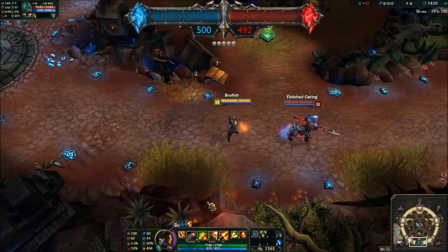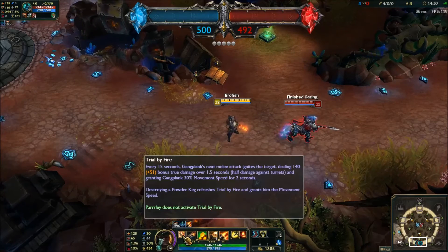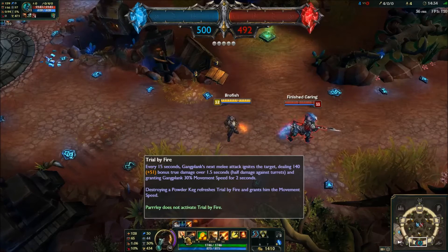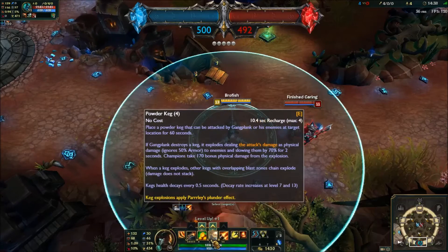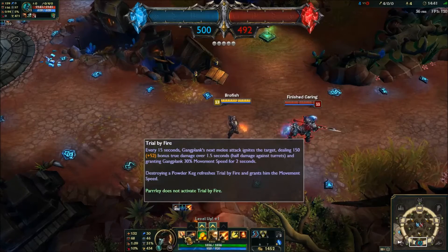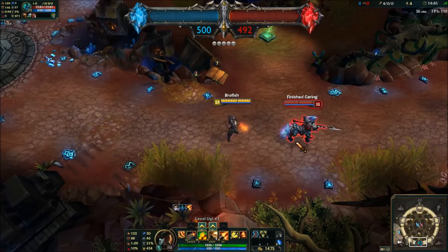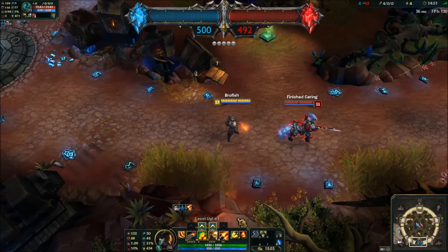When people engage on you and you use this, you can get a lot of damage out. You can do 600 true damage instantly, on top of how much damage your barrels do, which ignores 50% of their armor. You're going to be doing true damage over time on your auto attacks, going right past their armor. Their armor is not going to do anything — you're going to be hitting any tank for a lot of damage.